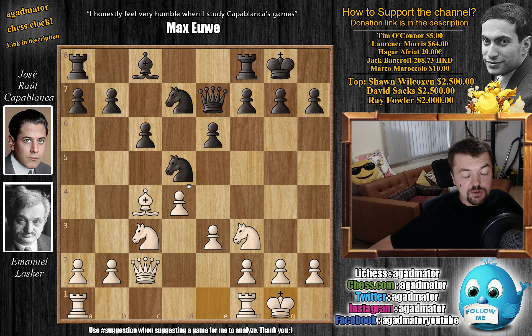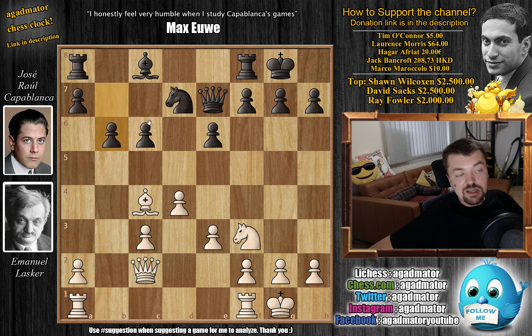Capablanca goes for further trades. We have Knight captures on c3, b captures, and now b6 — preparing Bishop to b7, c5, bringing the rook into the game and so on, depending on what Lasker plays. With Bishop to d3, the h7 point is now under attack. So how do you defend it — with g6 or with h6?